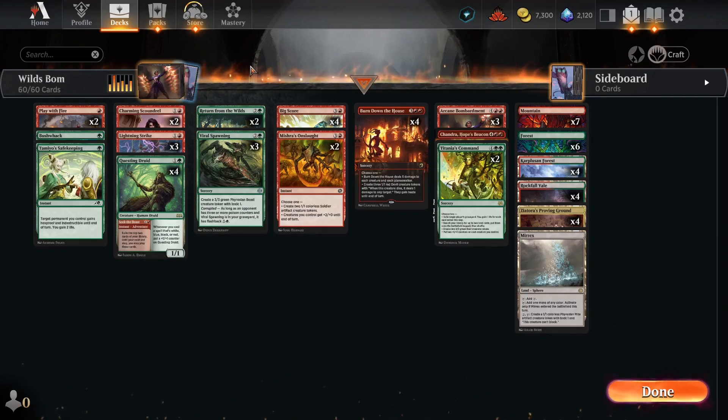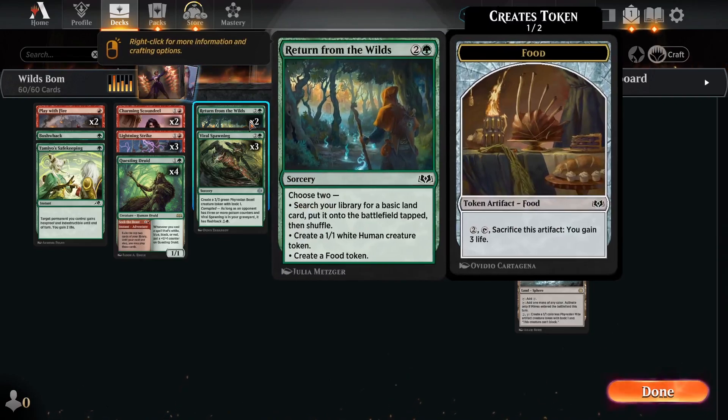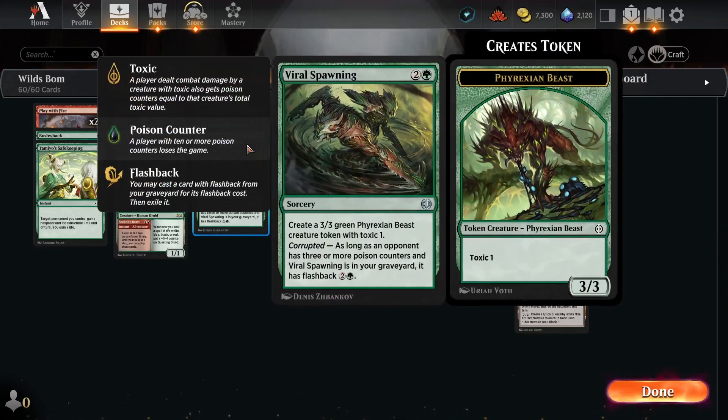Over here in the three mana slot, I'm running two Return from the Wilds, a very flexible spell that either helps us develop our lands, creates a creature token — which as you'll see later is kind of important for us — or creates a food token, which can often mean the difference between victory and defeat in the late game, as sometimes we just need that little bit of extra life. So being able to snack on the go is really handy here. We've got three copies of Viral Spawning because it's one of the closest things we can get to a creature on a spell, and we get to repeat it with Arcane Bombardment later on.